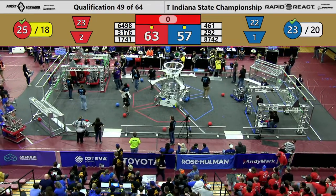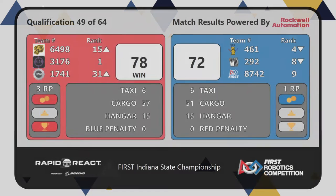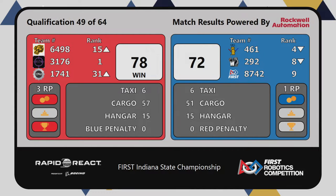All right, here come the scores. Red Alliance gets the win, 78 to 72. Three ranking points for Red, one for Blue. 31-76 is ranked number one now.